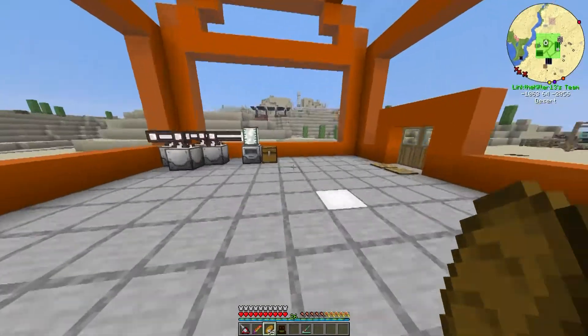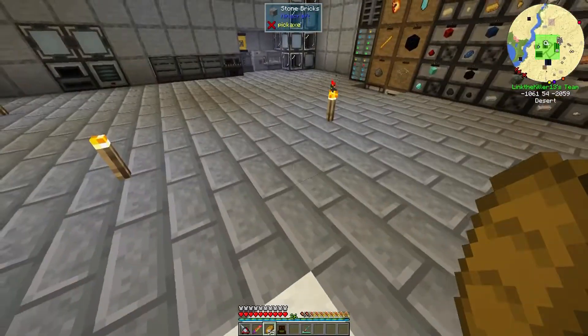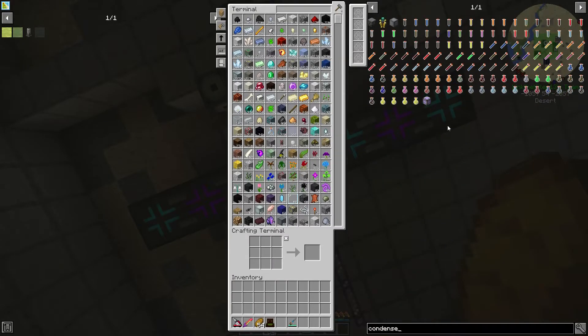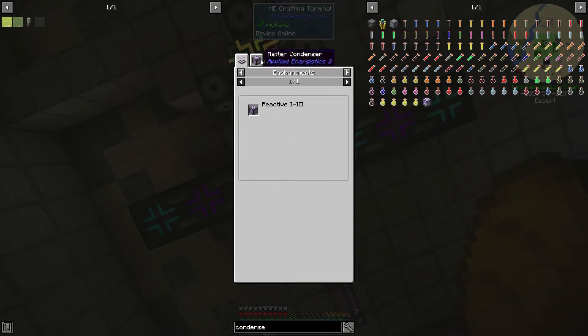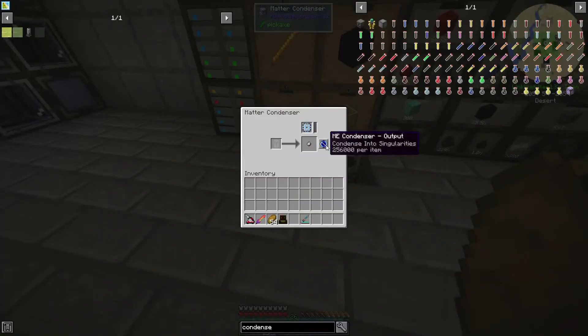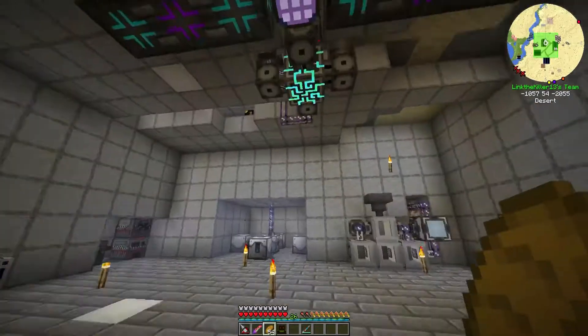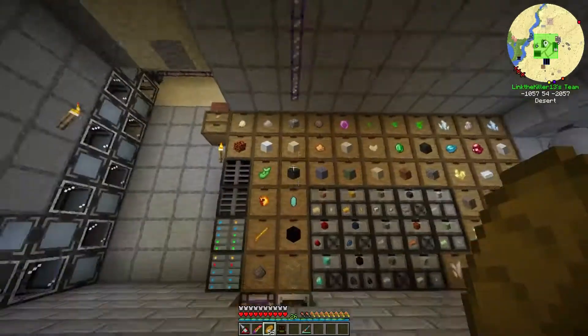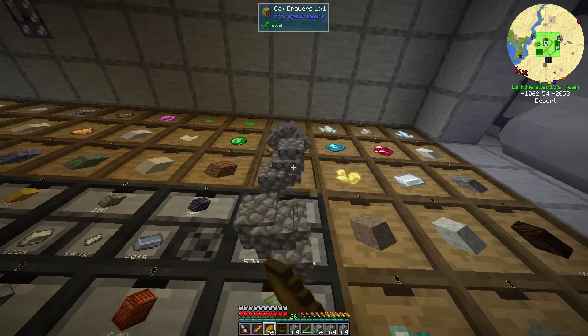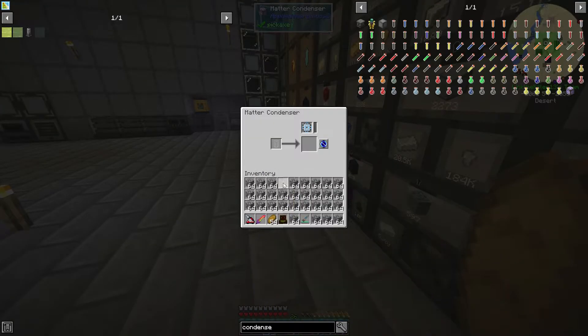Before we go and discuss that thing, I want to show you what I have going on in the background. I went ahead and made a condenser right here — super simple, nothing to it. What I'm doing is I'm throwing cobblestone into it to make these matter balls. I have it condensing that because we need it to make the quantum link so we can make a wireless connection. I did not know that was how it worked, so I screwed up — but it wouldn't be a Link video without me screwing up.